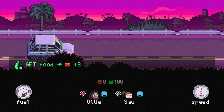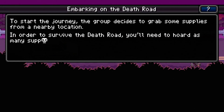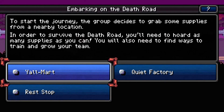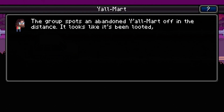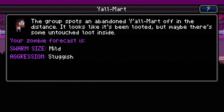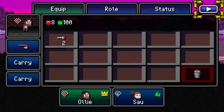Let's hit the road and do this! To start the journey, the group decides to grab some supplies from a nearby location. In order to survive the Death Road, you'll need to hoard as many supplies as you can. You also need to find ways to train and grow your team. I always feel like Y'all-Mart is the best place to start off — there always seems to be a lot of food there.